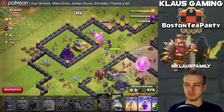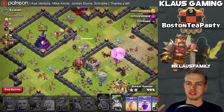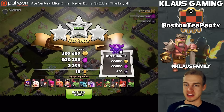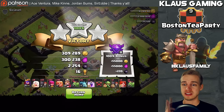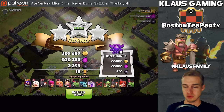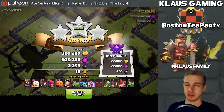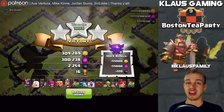We got the dark elixir and the wizard tower — that's a three star! We only spent one spell, which is the whole idea when I farm — spend as few spells as possible. I don't usually like using the clan castle but in this case it was necessary. We got the three-star, and more importantly we got all the loot. Let's go find another base.